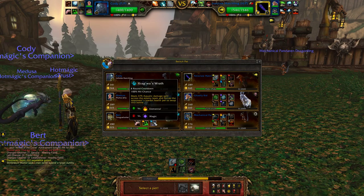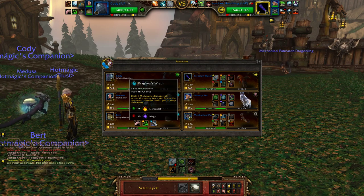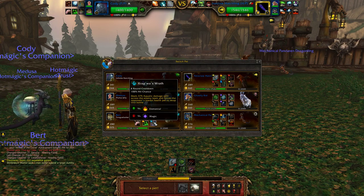It's got a pretty cool unique ability called Krogwa's Wrath. It's an AoE and it will swap your opponent's pet out for the lowest health pet they have.